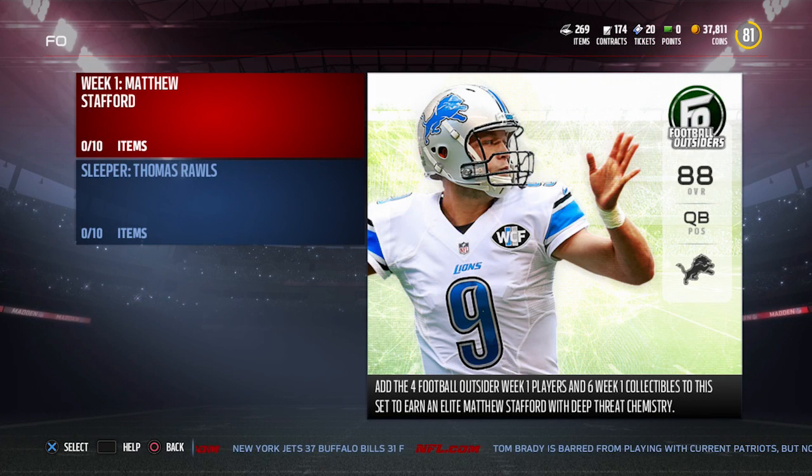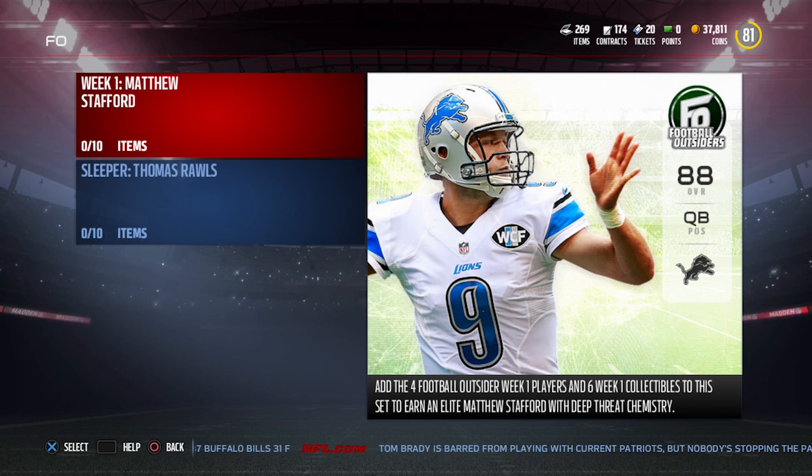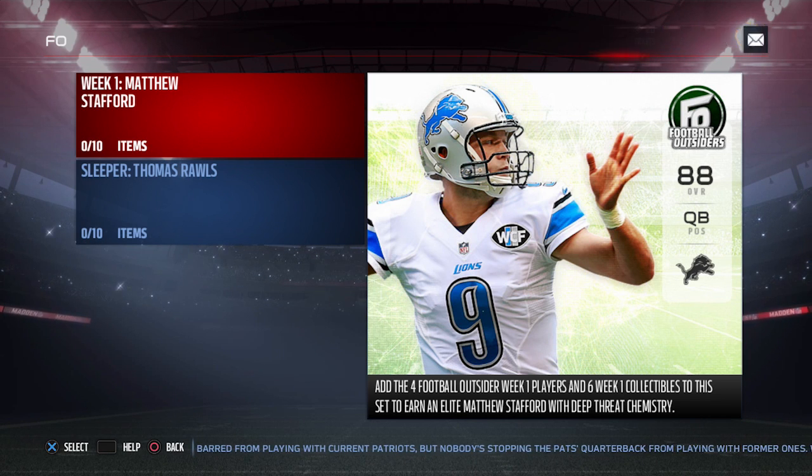Hey, what is going on, guys? Clickwood here back again with another Madden 17 Ultimate Team video. Today we're going to be taking a look at the brand new Football Outsiders cards. We've got a Matt Stafford here that's an 88 overall with the deep threat chemistry. This is definitely one of the best quarterbacks in the game right now.